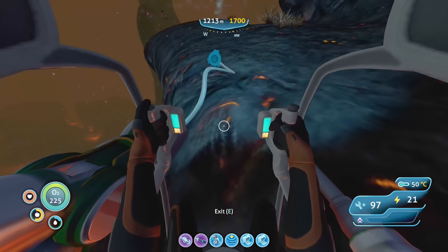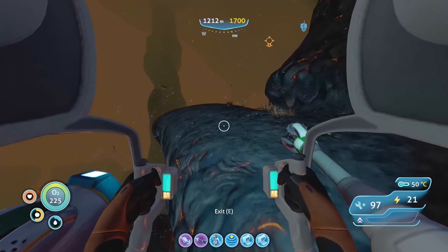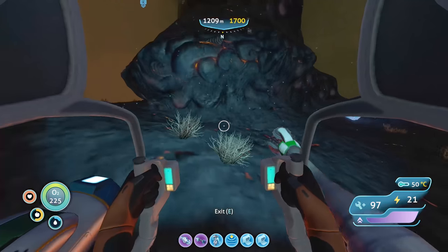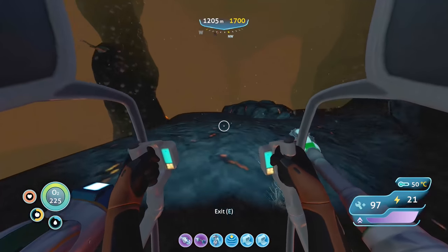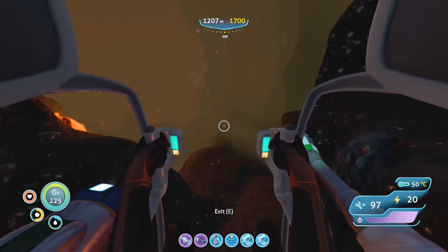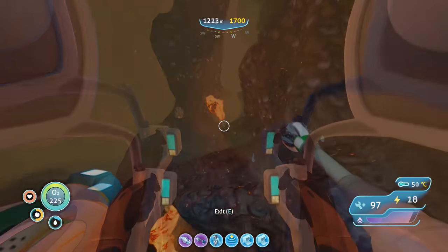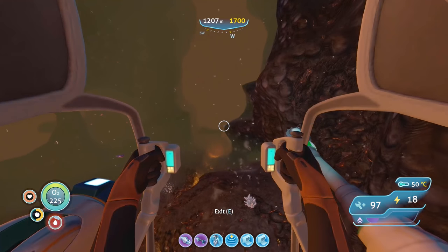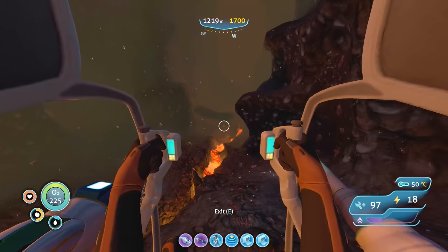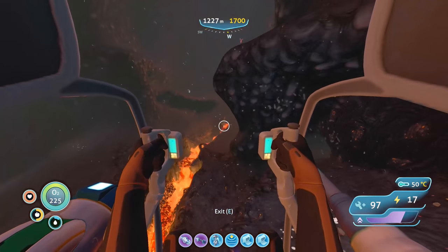Okay I'm kind of stuck on this ledge — there we go. Thankfully that thing is not coming over here. I think this way is where we've got to go — that is the general direction of the Cyclops. All right guys, I think I found my way out. Here's where we mined our first piece of kyanite, I think.